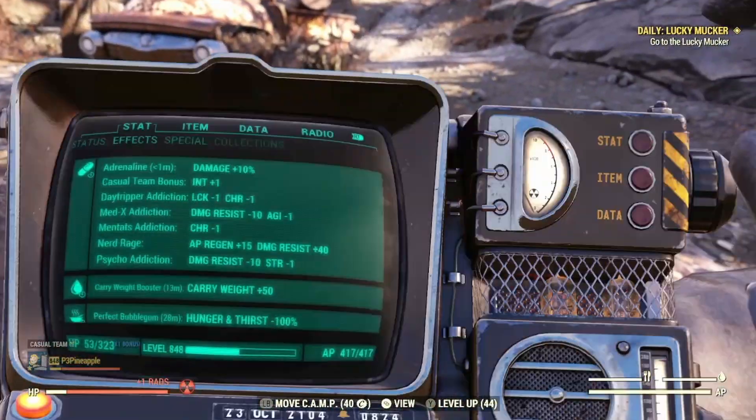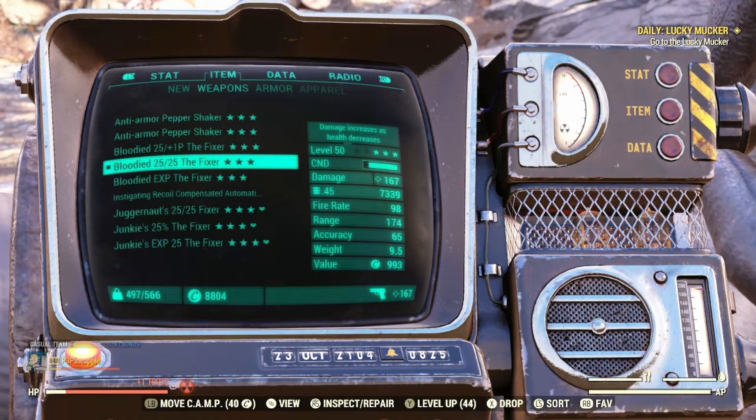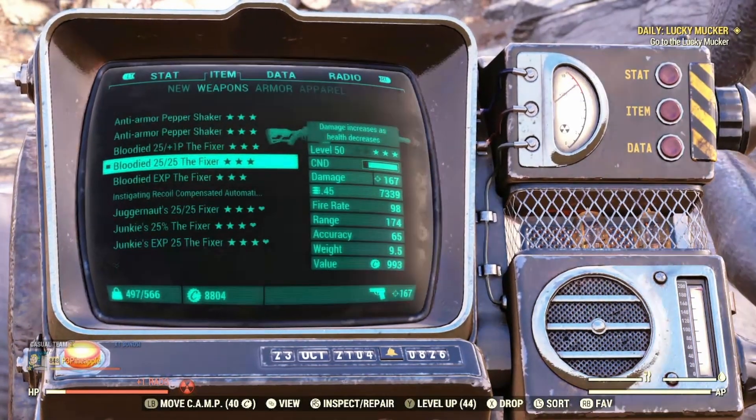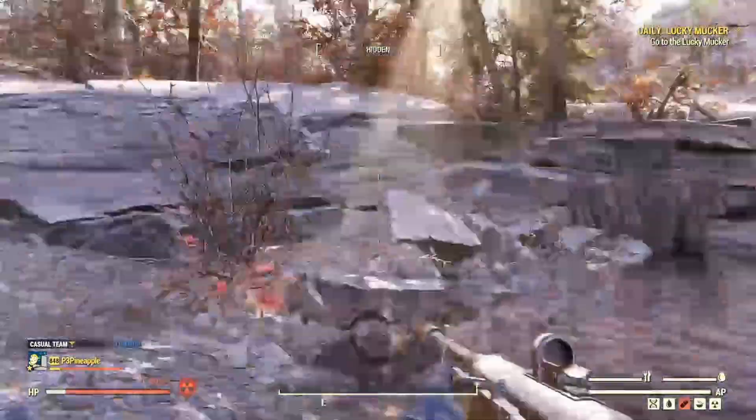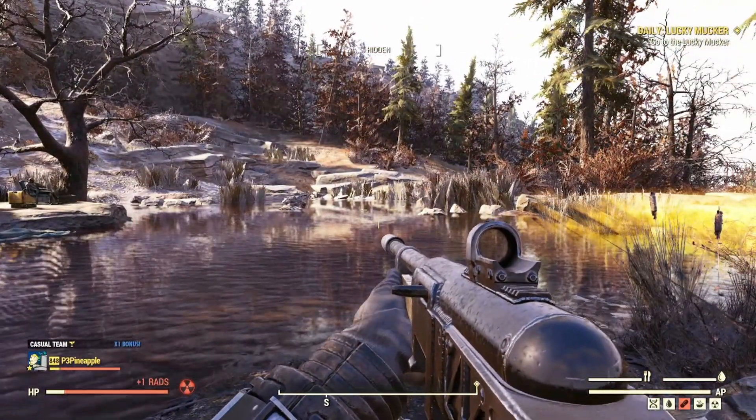As you can see, the damage has already increased up to 167, essentially because of Adrenaline and all the other lovely perk cards we have enabled. We've made quick work of Swan — let's go test this out on something a little bit different.